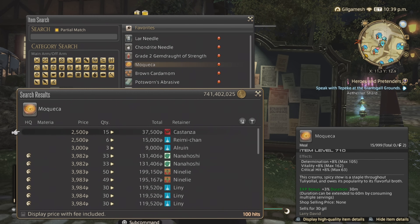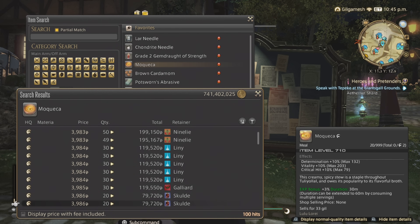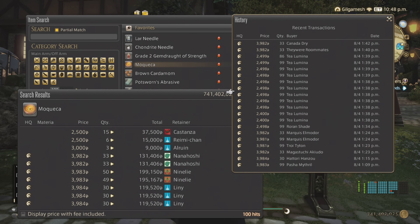Next is the Food. This has Determination and Critical Hit stats, so mostly for melees, but a lot of DPS would use this as well. They're going for almost 4,000 gil — these used to be like 10,000 on day 1 but they bombed horribly. The smart move is doing 2-3 per listing. I would go with 10 because they last half an hour, or an hour if you use 2. This person bought out a lot of the 99-stacks since they were pretty cheap. As you can see, they do sell quite nicely. Maybe during the Ultimate release they'll go back up.